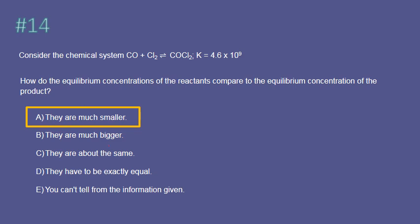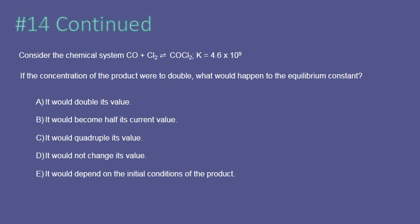The correct answer is the one about rates being equal. The reason has to do with how we define K: K is products over reactants, and when K is huge, the products are much larger than reactants at equilibrium. For another question, K has only one value but there's an infinite number of equilibrium positions — an infinite number of product and reactant values that give this constant. The equilibrium constant value does not change.